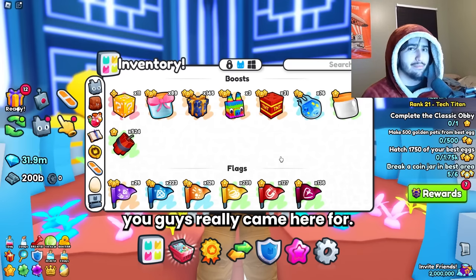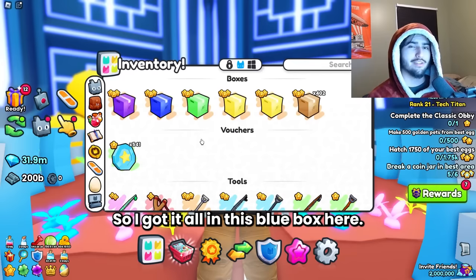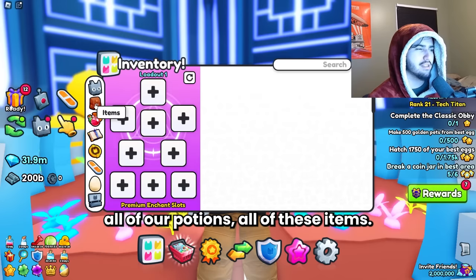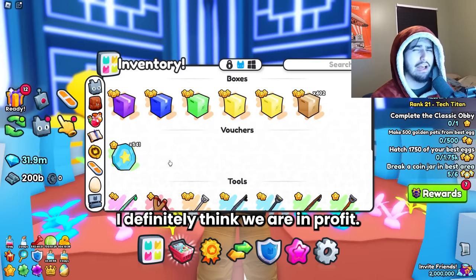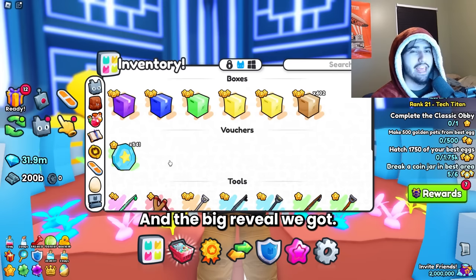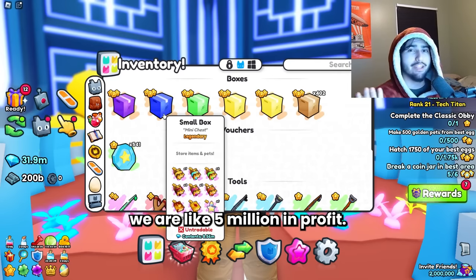That's what you guys really came here for. We've got our mini chest box — let's fill this bad boy up. I've got it all in the blue box and I have not looked at the value yet. I'm pretty sure we got everything — all our enchants, all our potions, all the items. This is the big reveal. Remember, we're looking for 3.5 million diamonds worth of stuff — that's our break even point. And the big reveal: we got 8.5 million, meaning we are about 5 million in profit. We definitely take that.